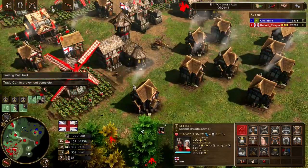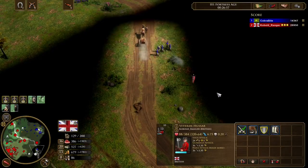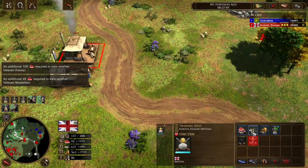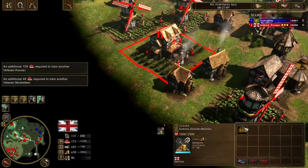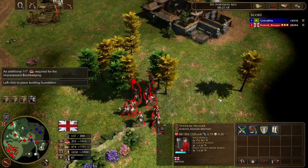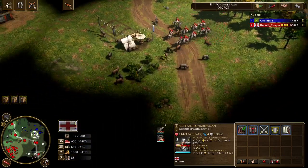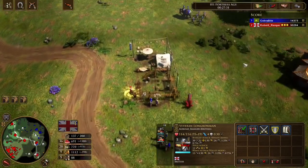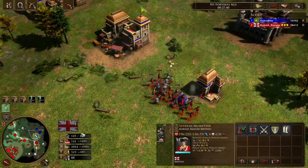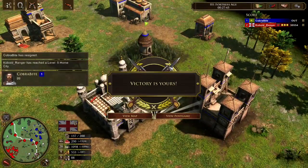Now you'll see the importance of scouting the entire map — I still haven't done it. When I upgraded the stagecoach, you can see it scouts a bit of the map for you, and now I see villagers so I'm going to raid. I would have seen them so much earlier and it would have been GG. Because I didn't scout, it made the game closer. I arrived but there were no vills — he moved them away, or the hunt had just finished. He got lucky there.